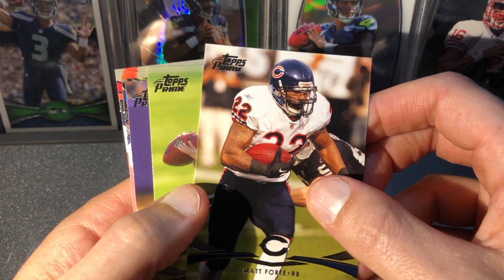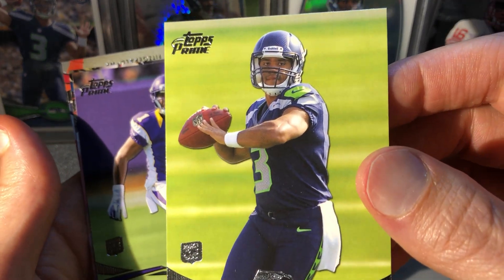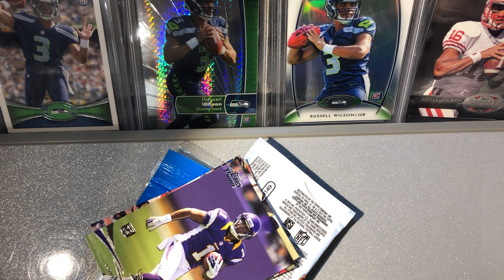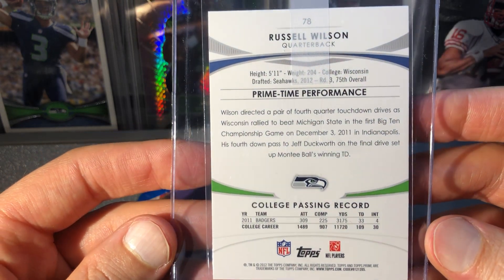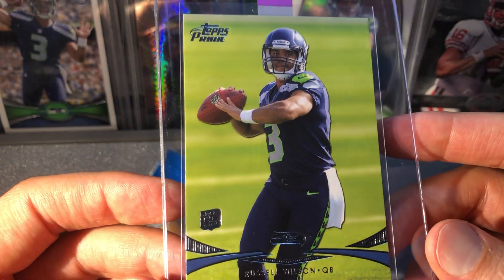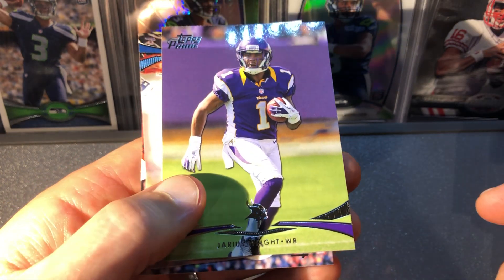Matt Forte — oh, there's our guy, Russell Wilson! Sweet, that's what we're looking for, and that looks perfect. Let's get that one in the card saver. There we go, there's our Russell Wilson base Topps Prime, card number 78. I think that'll be a PSA 10 Gem Mint copy, so that should get us close to breaking even once you factor in grading fees. So hopefully there's something else.